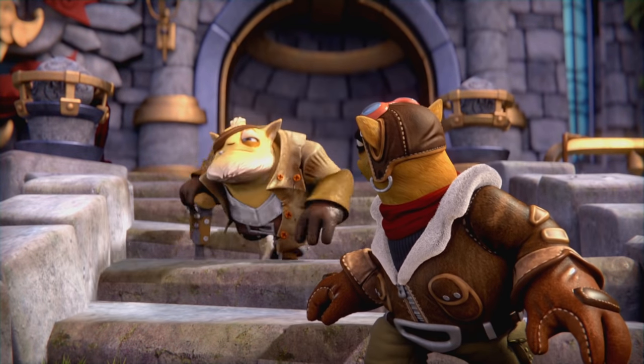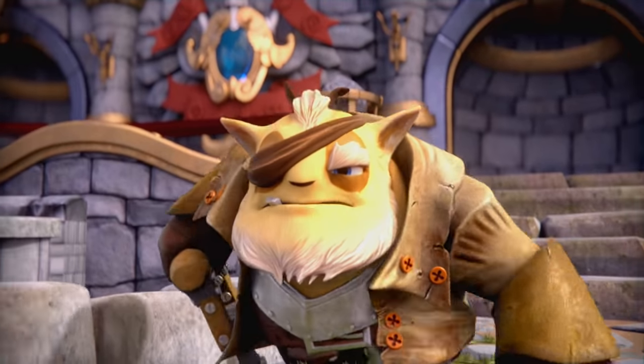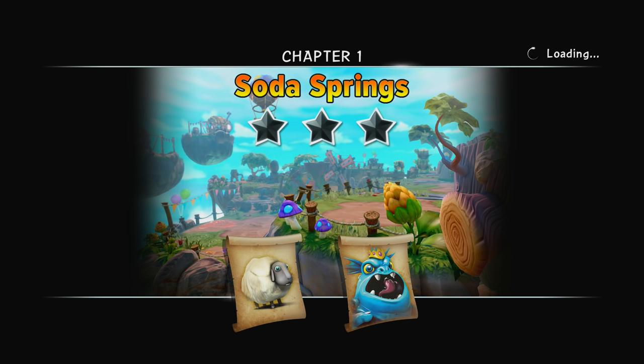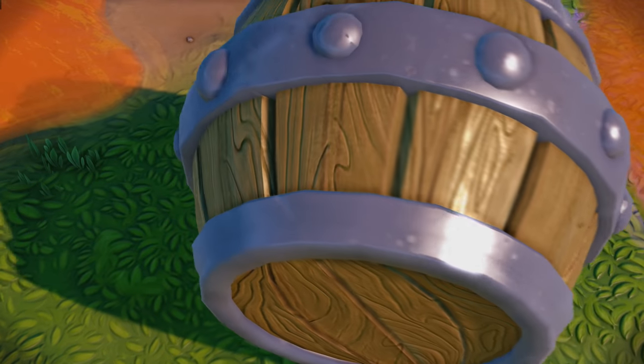Holy guacamole! That thing landed smack dab in the middle of our annual soda festival. Stay put folks while the Skylanders and I check it out. All right, so here we go guys - Chapter number one, Soda Springs. I guess those are the two villains that we can find on this level: the sheep and then the big blue snail person thing.